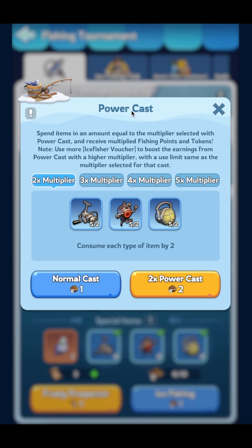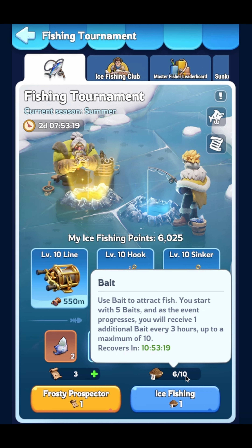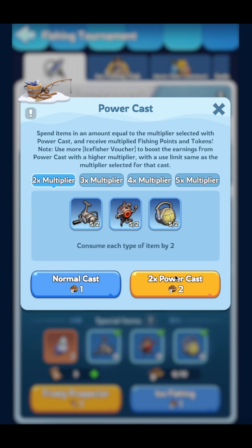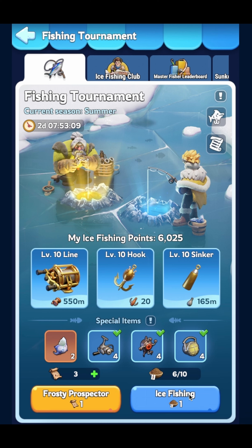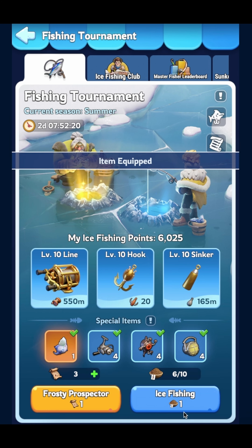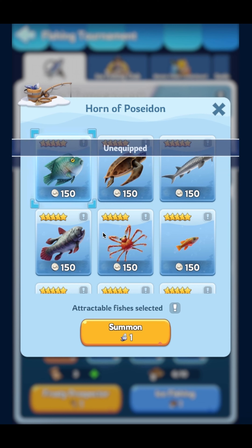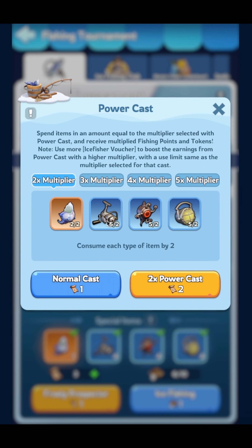You can do a power cast by fishing for multiple attempts — basically as it sounds, you just use five baits if you want to fish five times, and this just makes the fishing process go by much quicker. Let's do a Frosty Prospector fishing attempt; before we start we just want to make sure we have everything selected and our fish selected.